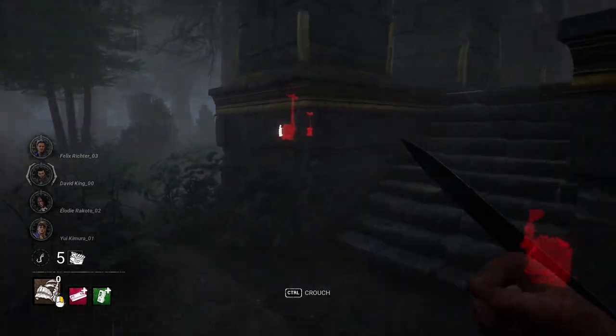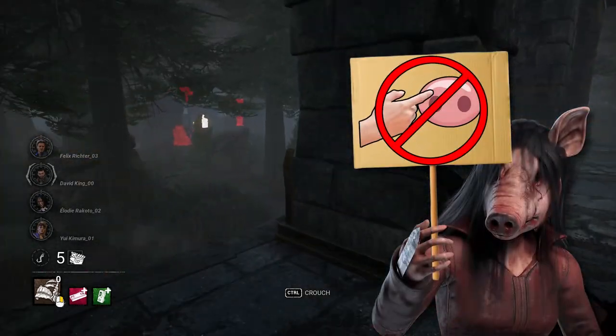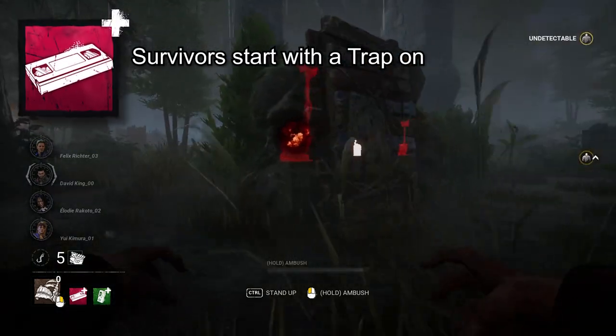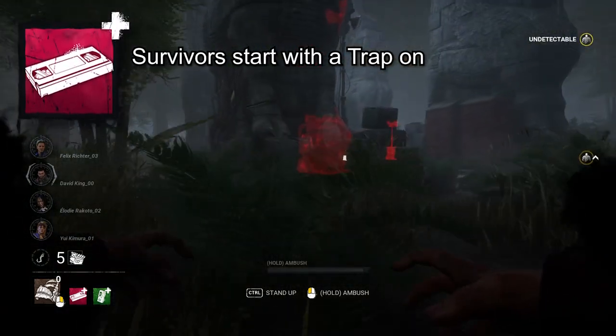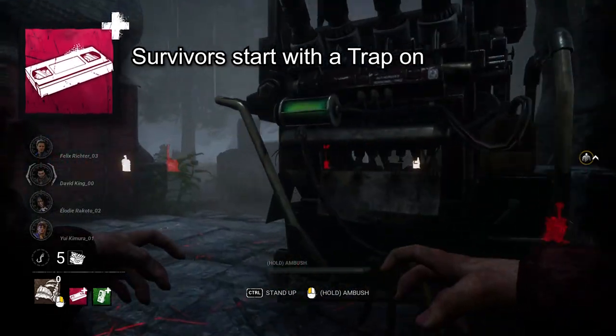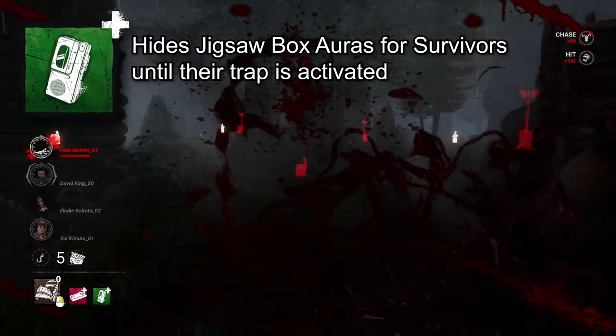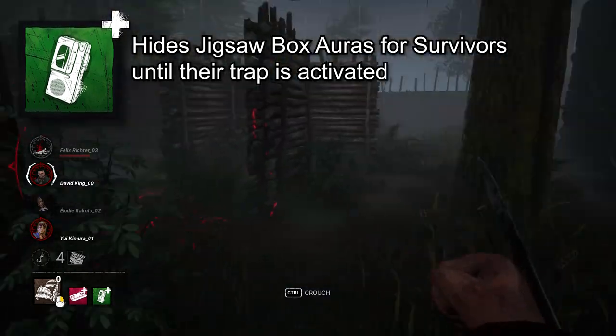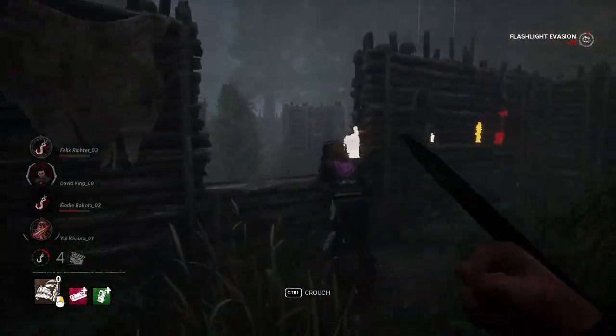Pig. What better way to let survivors know you're against stereotypes than by using Videotape, causing them to start the trial with a trap already on. That'll split their focus between working on gens and getting their traps off early. To make it harder, Rule Set Number Two disables their ability to see the auras of jigsaw boxes until their trap is activated. So once that first gen pops, watch them scramble.